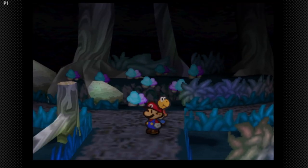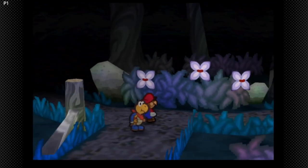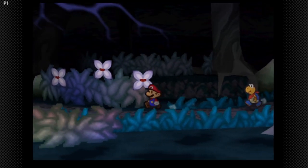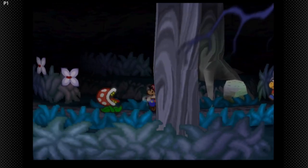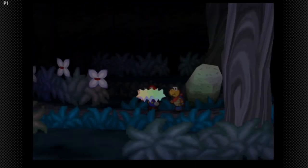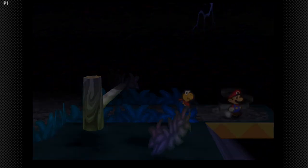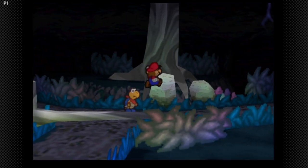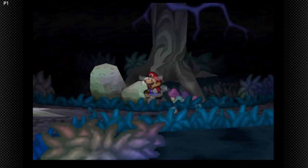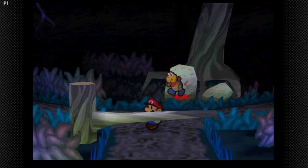Yeah, this is the normal path we take. Very much the normal path we take. The next area is both the way to progress in the game and also, another thing — we have to find another area that contains a badge. I think it's this one. This contains a badge.